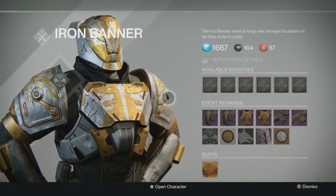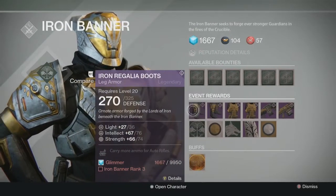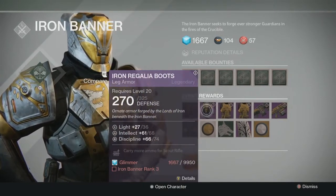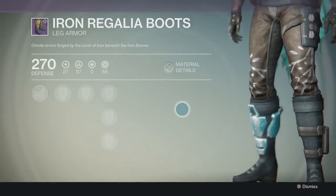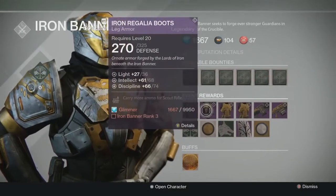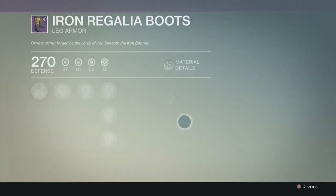We're gonna go look at what they've got for a Hunter. This is the Hunter gear he has — boots and chest this time. This one has intellect and strength, and this one has discipline. Here's what they look like. I really like the Iron Banner gear and how it looks — it's got a cool look to it. This has auto rifle ammo and this one has scout rifle. They look the same, no change in visual appearance.